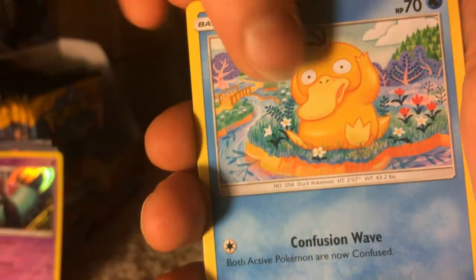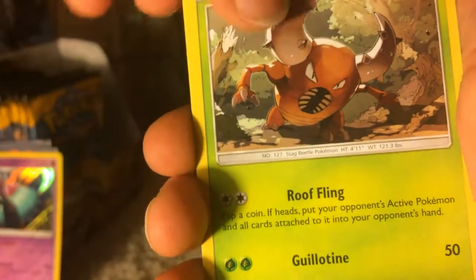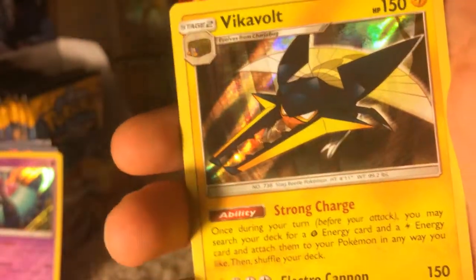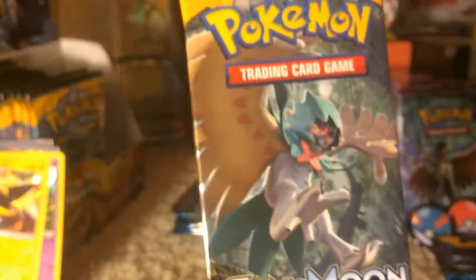Incineroar pack. We have a Sandile, Alomomola, Pikipek, Natu, Salandit, Repel, Pinsir, Timer Ball, Reverse Holo Surskit, and a Vikavolt Holographic. Let's go! Did not have that one either — lots of new hollows today.